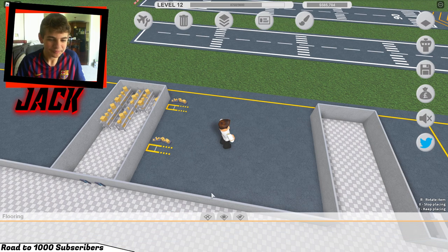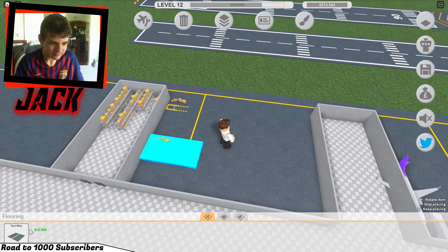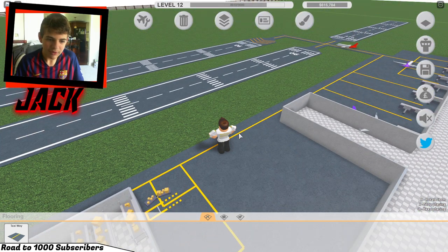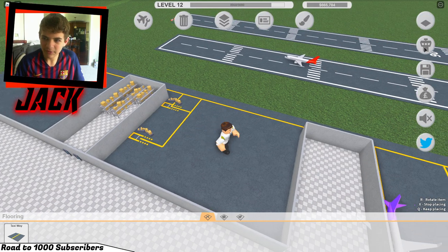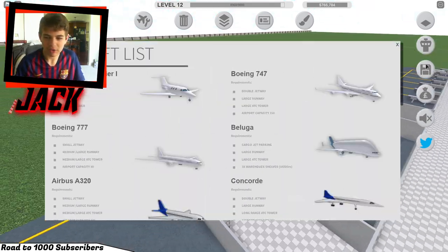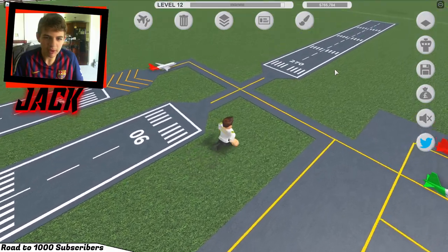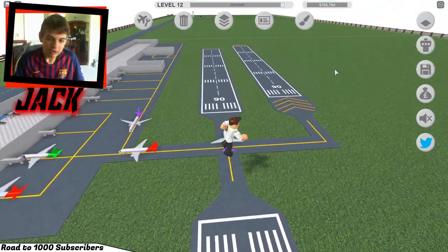So we're gonna have a taxiway that comes here. We don't need any more airport capacities - we have three warehouse shelves so we should be getting beluga planes. Yes, a beluga is a real plane - it's an Airbus, and it carries parts of the Airbus A350, kind of like how the Dreamlift carries parts for the 787. That's interesting.